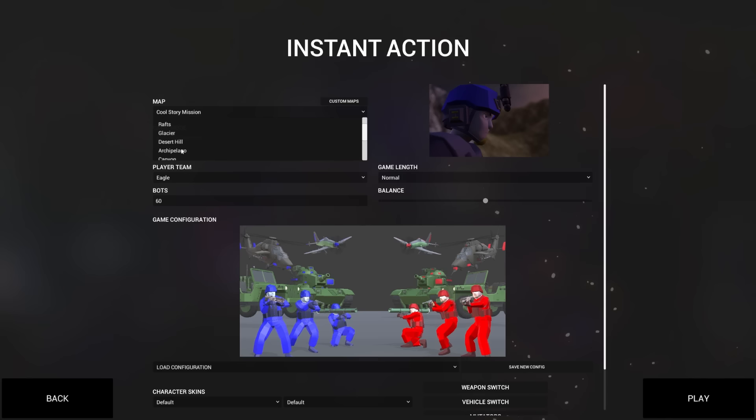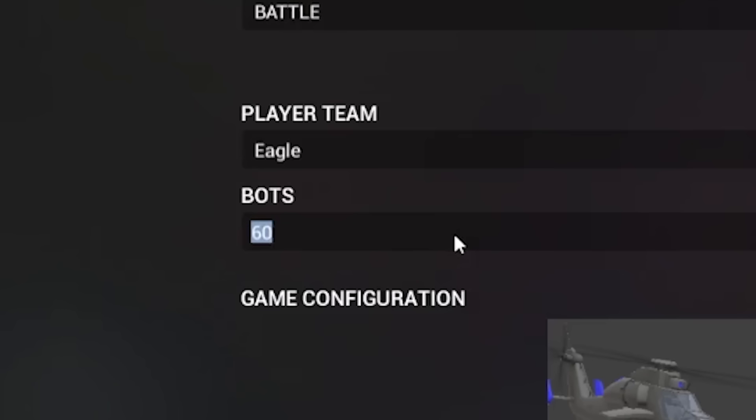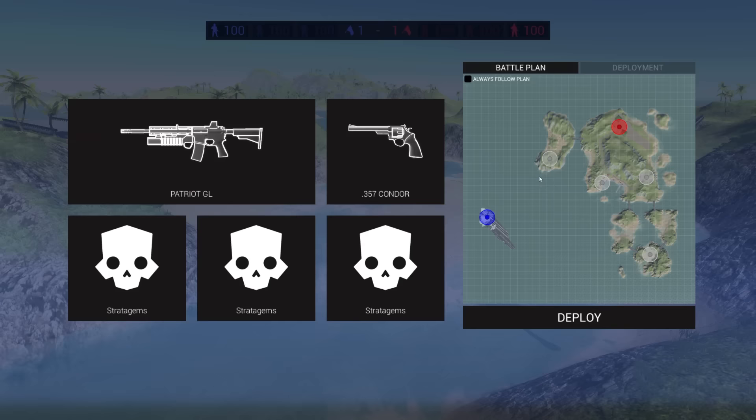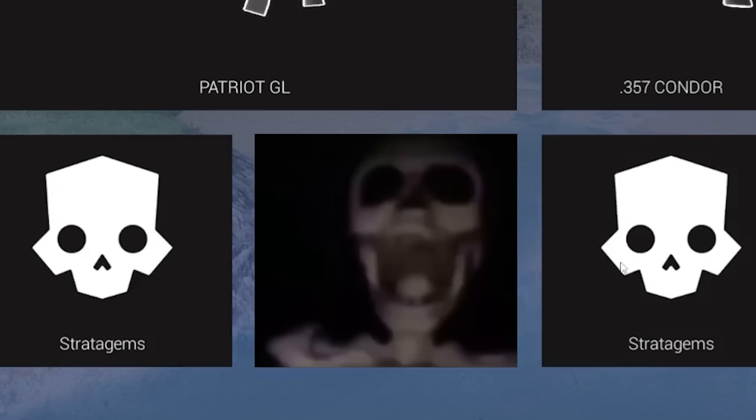We're going to my favorite map, the archipelago. We're going to put on a healthy number of bots — hopefully that won't melt my computer. We've got all these different points we need to take, including the enemy red base over here. And we're going to use our stratagems. Look at them — they've got a skull on them, so there's no way this could backfire.